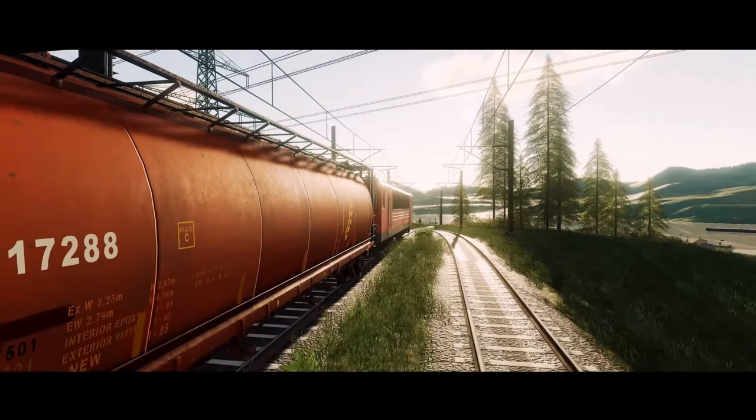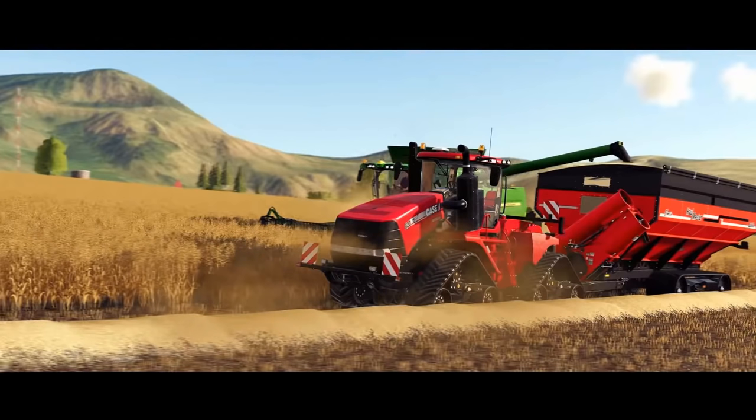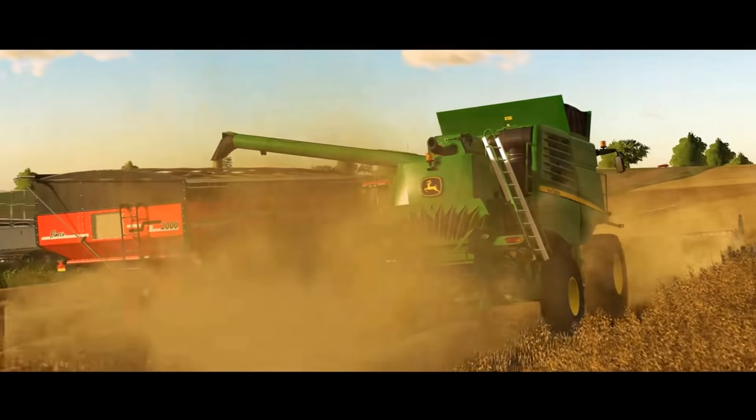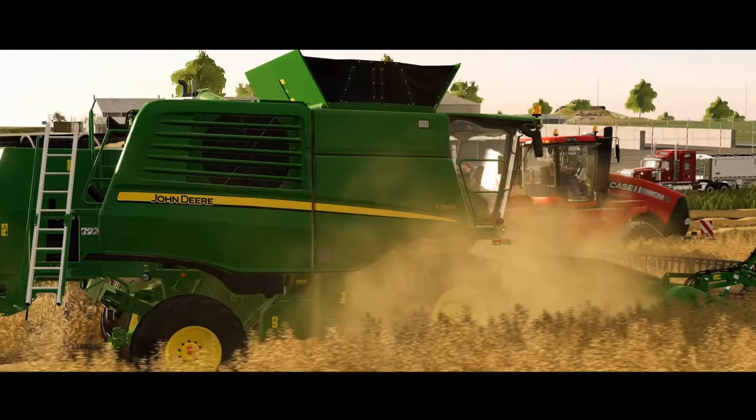This is definitely either Felsbrunn or Estancia La Patro. There's some sign. Here we go — we have the Case, we have a John Deere harvester in the back, and we have a Niagara wagon. We will have John Deere harvesters in the game — this is the John Deere T560i, so it's confirmed: not just tractors but John Deere harvesters as well. The driver appears to have the right hand on the joystick. In the upper right corner we can see a Kenworth with a gravity bin in the back.